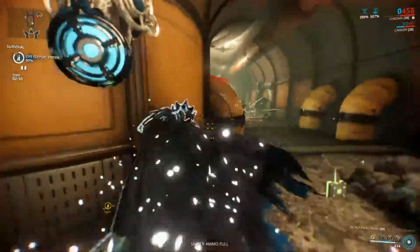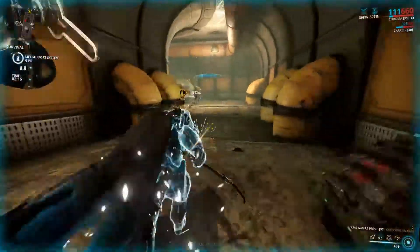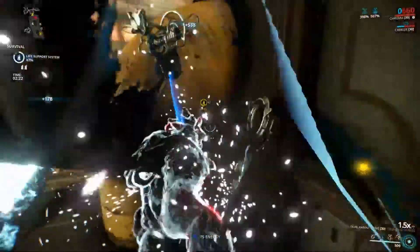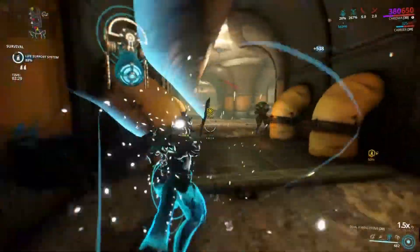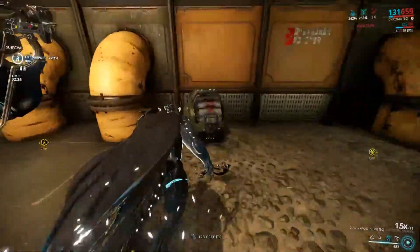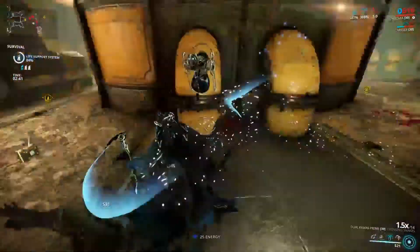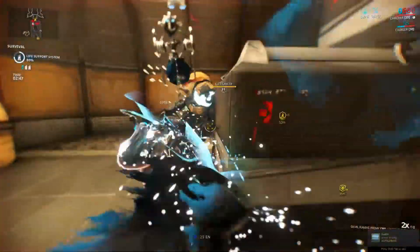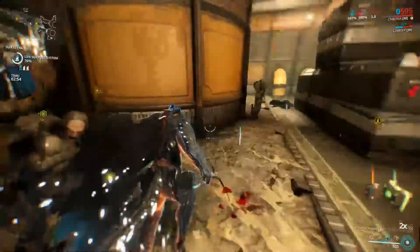This build isn't really sustainable unless you have either a support frame or a melee weapon with Life Strike on it. Obviously Chroma does get more survivability if you have the Corrupted Mods to get more power strength. Like I said earlier, I don't have those yet — something I need to farm for. There's so much to farm for in this game that I just haven't had the time. But for the time being, the Life Strike on the weapons does work fairly well.